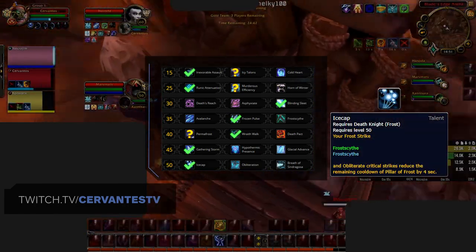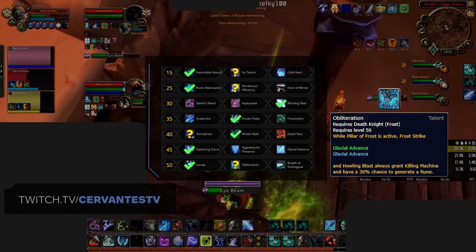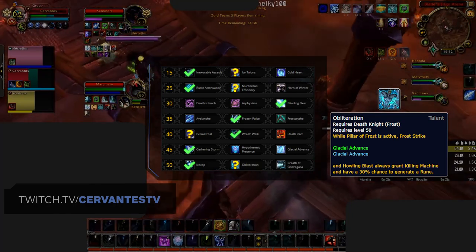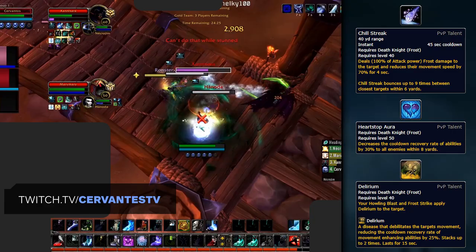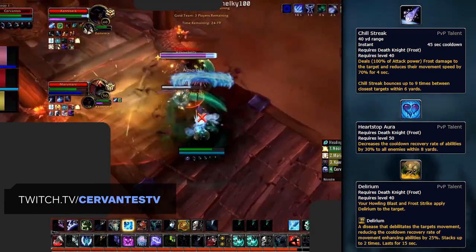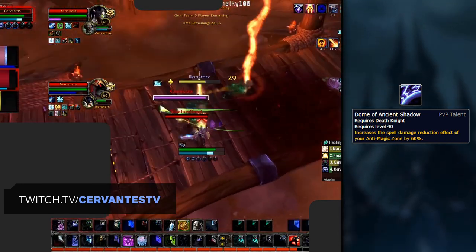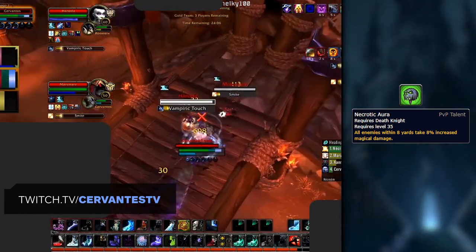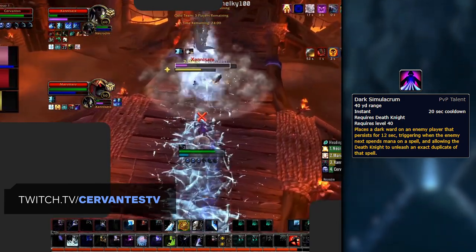Your final talent in the level 50 row should be Ice Cap, which gives you more frequent access to your major offensive cooldown, Pillar of Frost. Obliteration is a decent alternative if you prefer to increase the strength of Pillar of Frost as opposed to having access to it more often. As for your PvP talents, the staple trio from BFA of Chill Streak, Heartstop Aura, and Delirium can be taken to most matchups — however, only take Delirium against classes with mobility you want to nerf, like Mages and Monks. The other talents to consider are Dome of Ancient Shadows against casters, Necrotic Aura for a damage increase if you have a free slot, and Dark Simulacrum into Warlocks and Mages if you want to copy their CC.